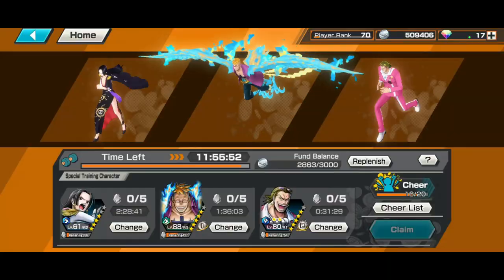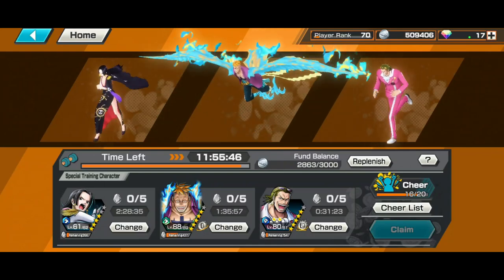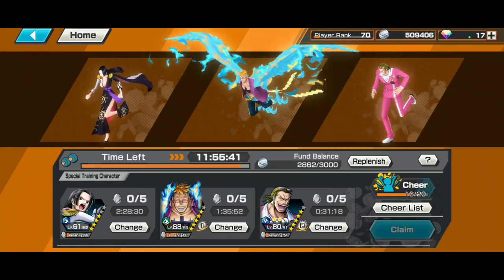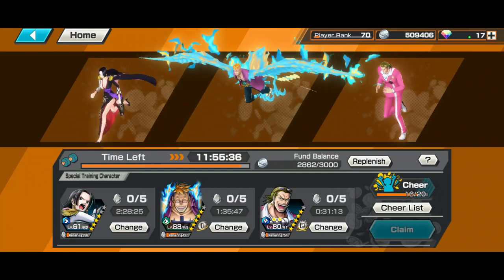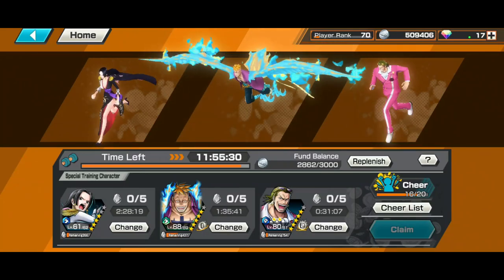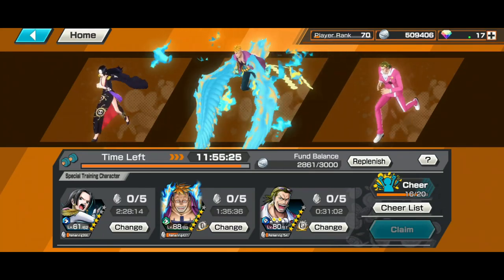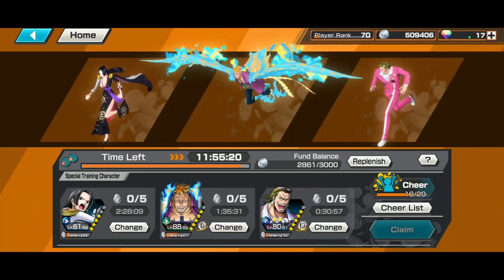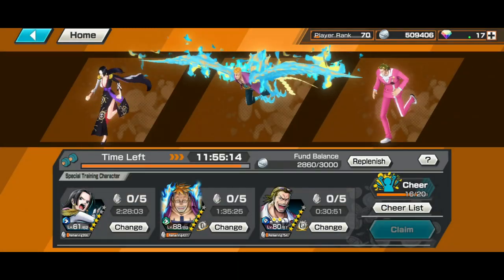The next thing is Special Training. You get four fragments per day for your units. As a new free-to-play player you only have two slots. Always go into the game and claim those fragments. Only put units you want to max or get to level 80 in these slots — everything else would be a waste.